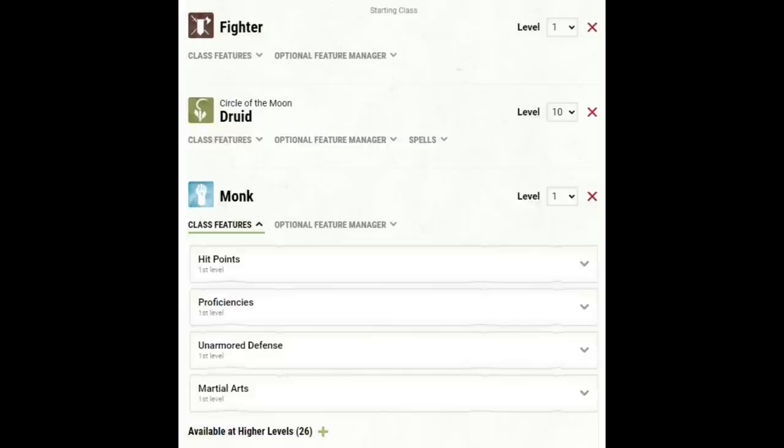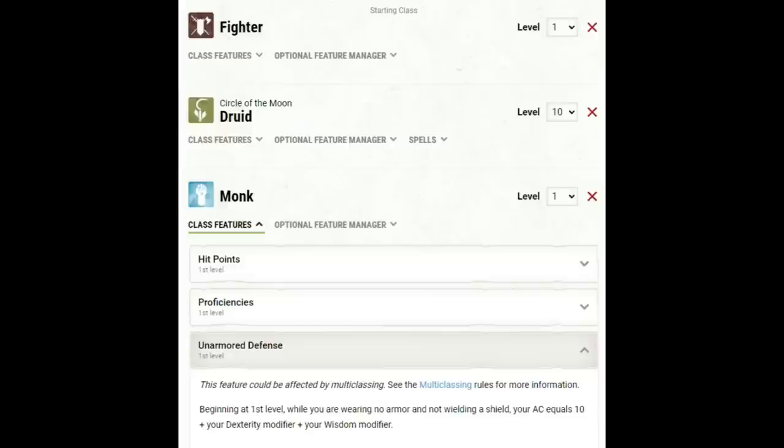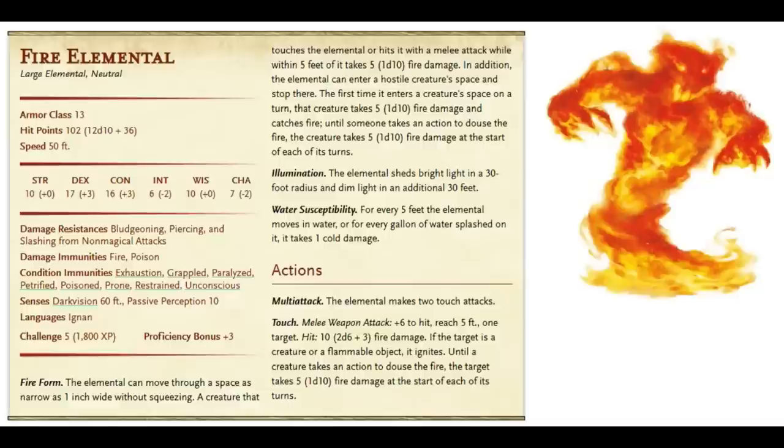Then at level 12 — and I know some of you have been waiting to hear me say this for years — we are going to multiclass into Monk. This is all about one thing: Unarmored Defense. We've been hyper-focused on Wisdom largely because of this feature. Our armor class now equals our Dexterity modifier plus our Wisdom modifier plus 10. Now let's look at the Fire Elemental — it has an armor class of 13 with Dexterity plus 3, meaning no natural armor. Unarmored Defense brings us all the way up to a respectable 18. That is a huge jump, and worth that one level dip.